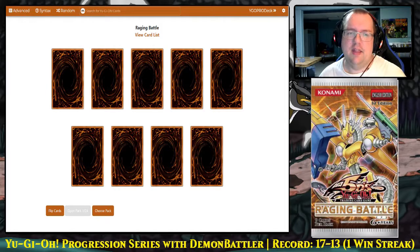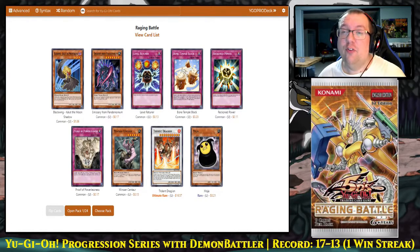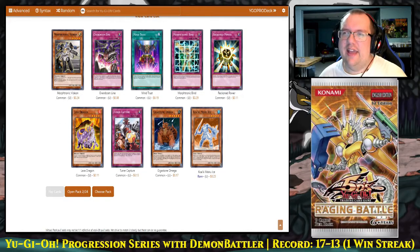Let's get into the big one: 24 packs of Raging Battle. We really need to see Blizzard, Black Whirlwind, Shura, and Kalut. If we can get those, we will have probably the most powerful deck we have ever had, even without Gale. Our first pack has a Kalut and an Ultimate Rare — Trident Drageon. If we can build a Dragon Deck that is a game-winning bomb, but I am super excited to see right off the bat we got our first copy of Kalut the Moon Shadow. Pack two also has Morftronic Bind and Vidion.